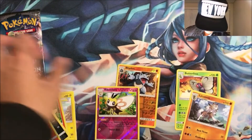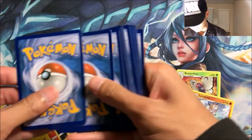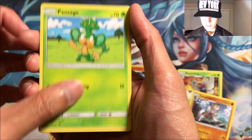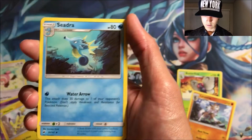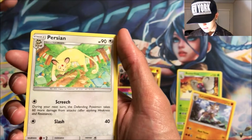And a Lycanroc! Oh my gosh. Alright, final pack — we got the Foreshadow pack. Come on, this can't be the end. I can't go out like this! Oh my gosh. We got a Meowth, Stufful, Pansage, Krokorok, Pikachu, Lightning Electric energy, Seedra, Plumeria, Super Scoop Up, a reverse Gizmo, and a Persian.